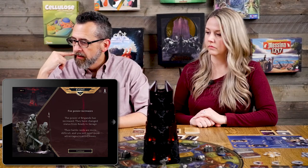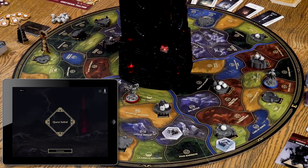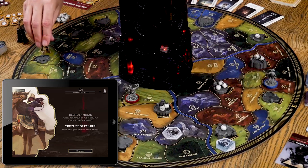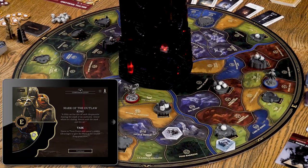We didn't complete the companion quest in time. Quest failed: Recruit Miris — Miris's band is driven out of the Four Kingdoms and we do not gain her as a companion. We take the marker off the board. Bye Felicia. Month three begins with new quests.